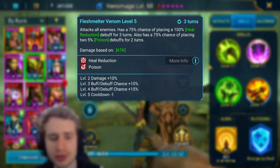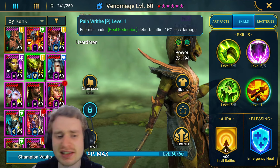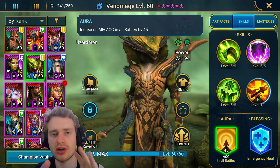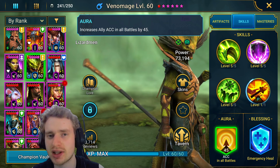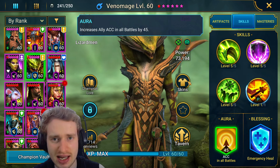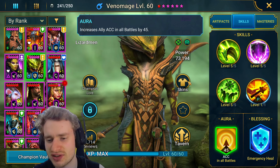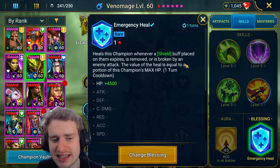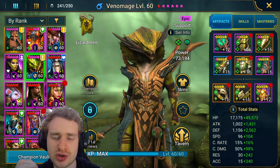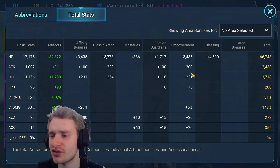The A2 is very good for any boss-based content — clan boss, Citronos, dragon, those sorts of things — since having decreased attack and decreased defense is very nice. Her A3, the big money skill, attacks all enemies with a 100% chance of placing heal reduction for three turns on a three-turn cooldown, and also has a 100% chance of placing two 5% poison debuffs for two turns. She also has a passive where enemies under heal reduction debuffs inflict 15% less damage, and an accuracy aura in all battles — this champion was basically made to solo content.